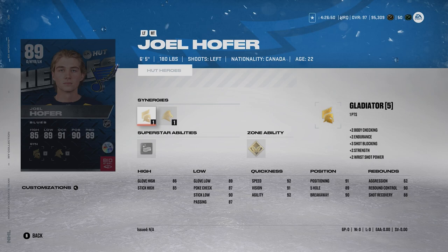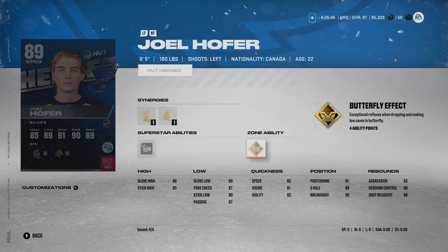Another card here is Joel Hofer — 6'5", 180 pounds — with Silver Sponge and Gold Butterfly Effect. He's a 6'5" juicer goalie with 62 aggression. To me, Hofer is a really exciting card to use. It's the size that makes a big difference for a lot of these goalies. I recommend getting any goalie that's at least 6'3" or above — it really does make a difference. A goalie at six feet or under just isn't going to be good enough regardless of abilities. Joel Hofer with Gold Butterfly Effect active is one of the best goalies out there.